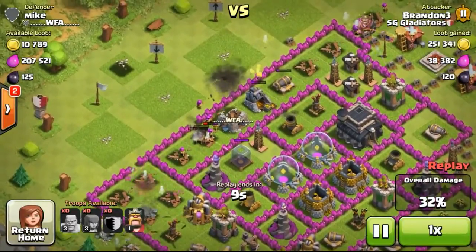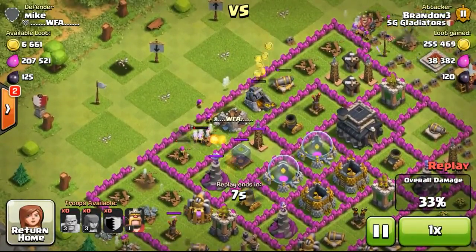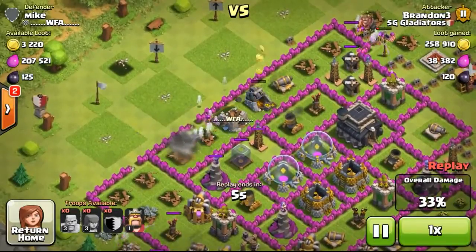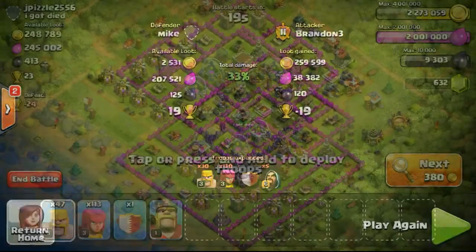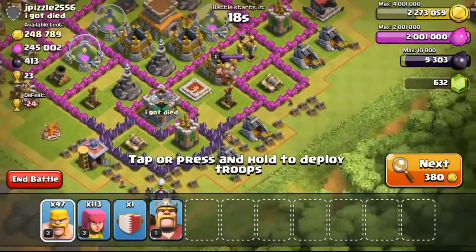So going ahead — as you can see now the gold mines have already gone down, just left with one more gold mine which my archers weren't able to take out. But not to worry, we got most of the loot: 259,000.